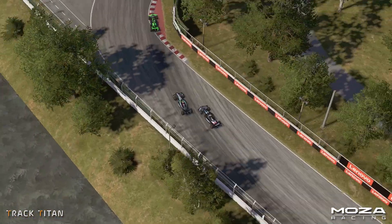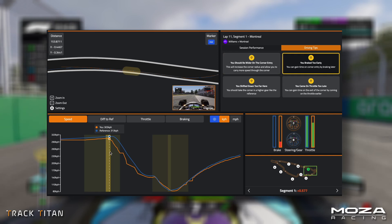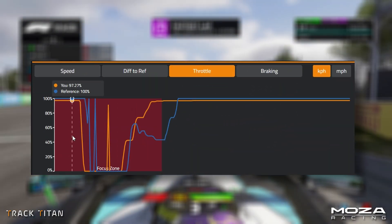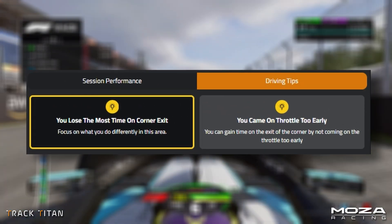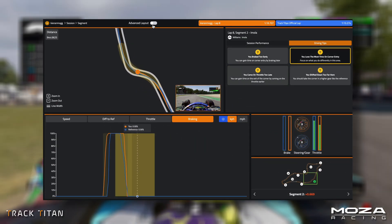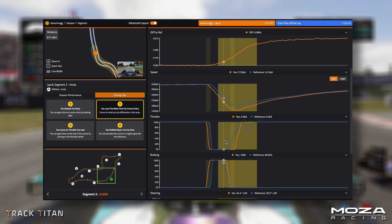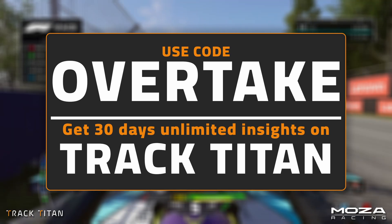You may think it would be difficult to learn how to put yourself in these situations, but it's not as tricky as you may think. How I knew to go faster through Turn 1 was by analyzing my data on Track Titan. Track Titan can not only show your session insights right down to your throttle and brake traces, but can also provide personalized tips based on your individual performance. Additionally, as you get more accustomed to the platform, you can toggle on advanced mode, which allows you to view data the way professional drivers do in real life. By signing up to Track Titan with the code OVERTAKE, you can get 30 days of unlimited data insights for free.